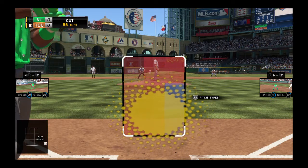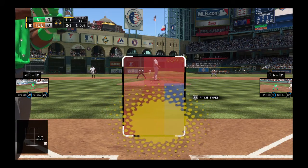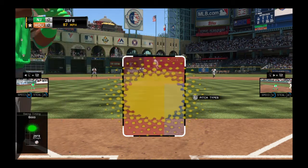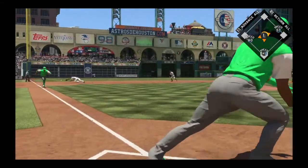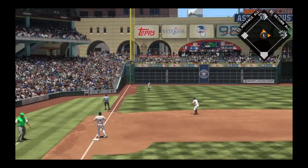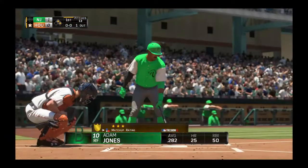And this is a ball to Encarnacion, two and one now. To two and two now. Hit hard down the line, a dive but he can't get a glove on it — it's through for a base hit. The run is in to score and they take an early one nothing lead.